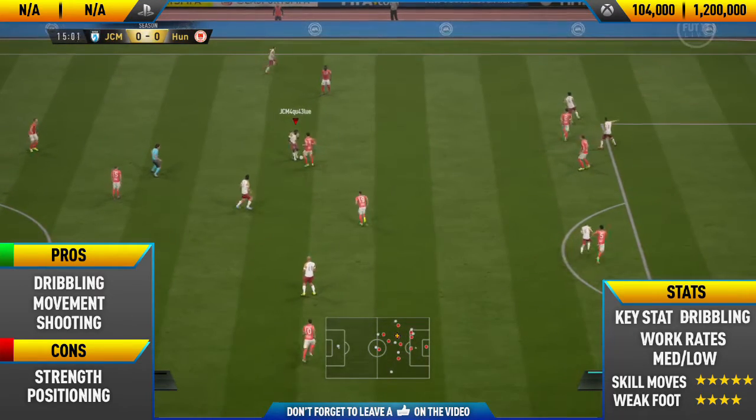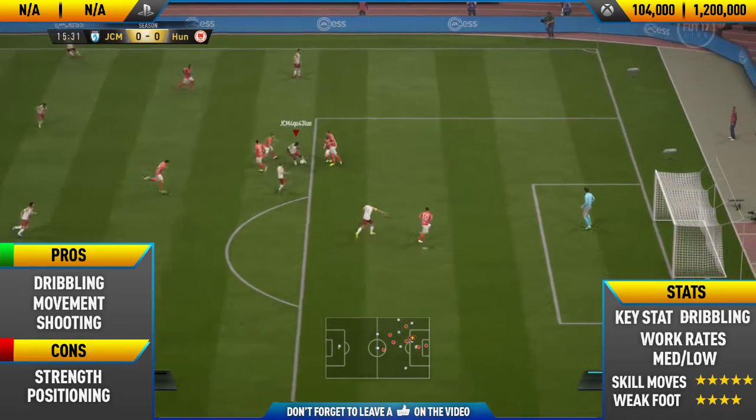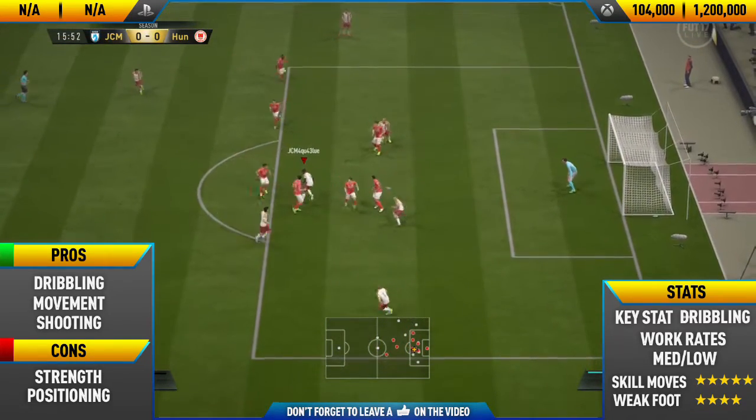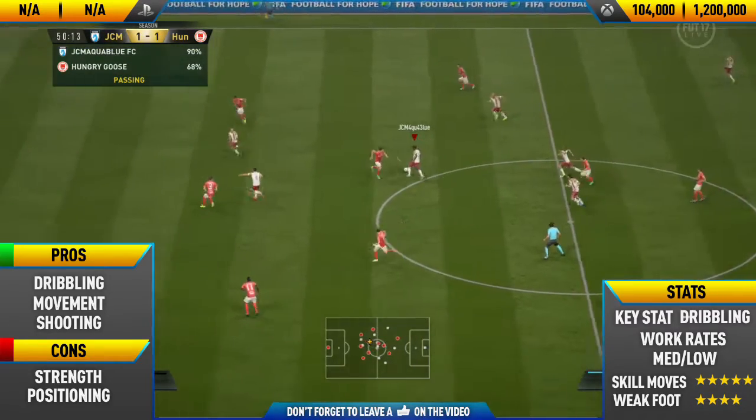This was probably the worst goal we got, to be honest — it was a little bit scrappy. A foul while running with Okacha there, but luckily I managed to do a spin in between the two defenders. It was a Blassie flick, and then we smash it into the top corner.